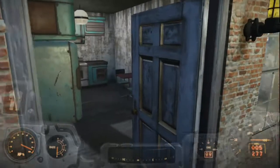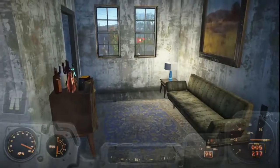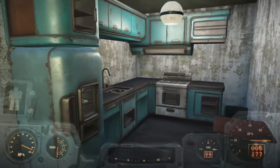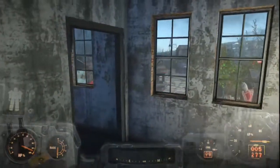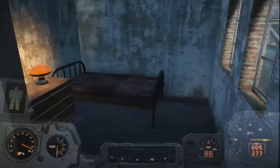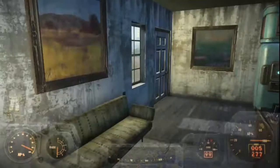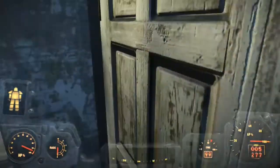He keeps his place pretty clean and sanitary. Come on upstairs — this is his apartment above the shop. It's got a nice little kitchen area and a small living area. Then if we go around the corner, just a bedroom with a bed and a dresser.